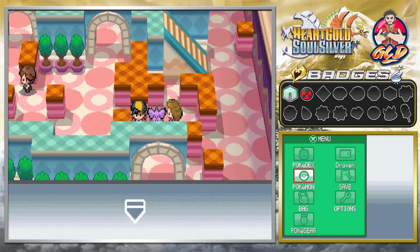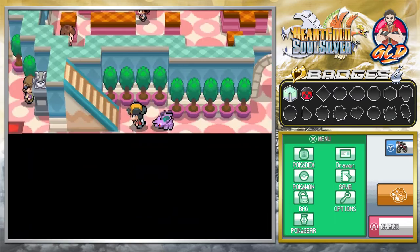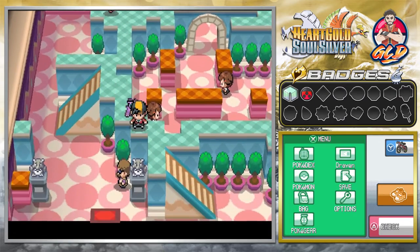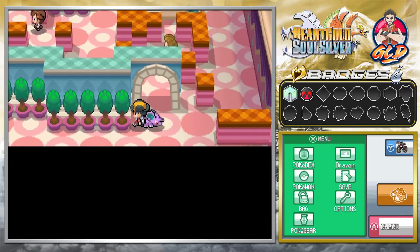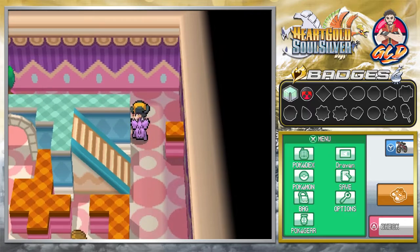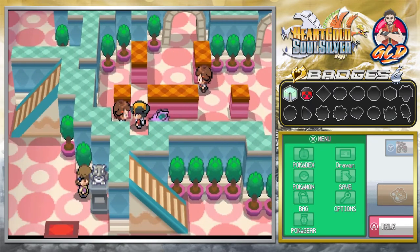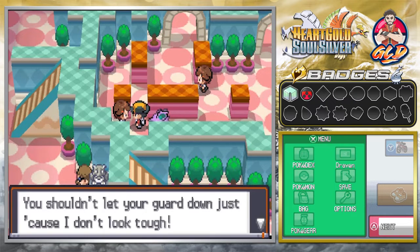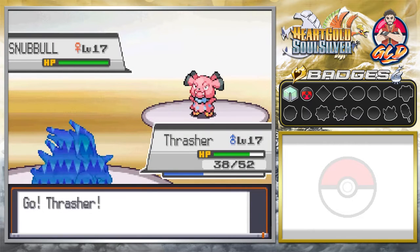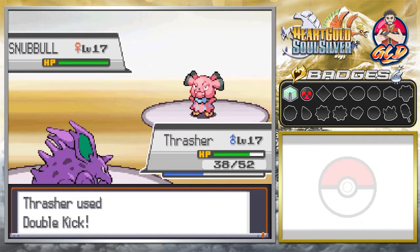We're totally earning back our money we wasted on those prizes from the department store drawing. I'm going to find my way around here — there's the hole right there. Who is next in the wrath of good old Draven? Let's battle this girl — she says you shouldn't let your guard down just because she doesn't look tough. Taking on Snubble. Worth noting: Fighting type Pokemon will never affect Snubble once it turns into a fairy type Pokemon in a later generation. We did not get paralyzed. Just like that, Carry has been defeated and we get more money.